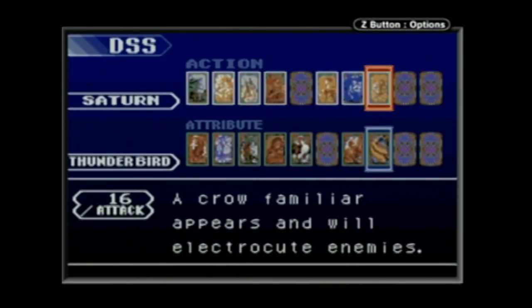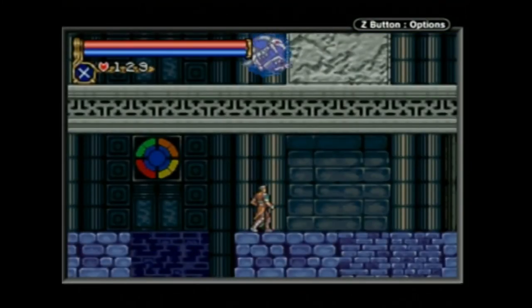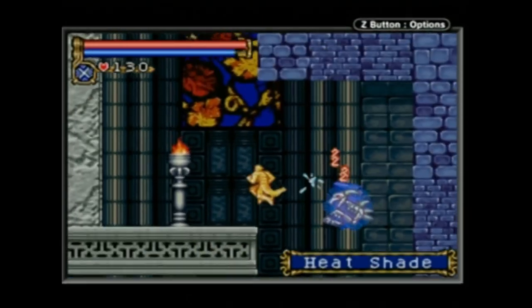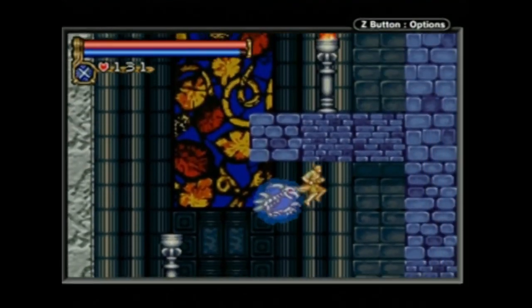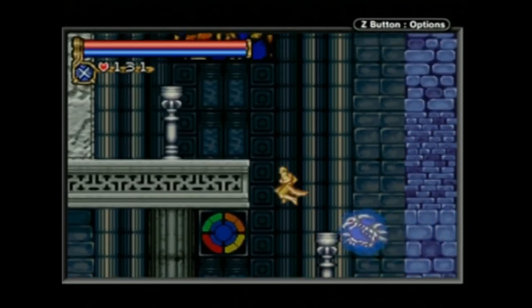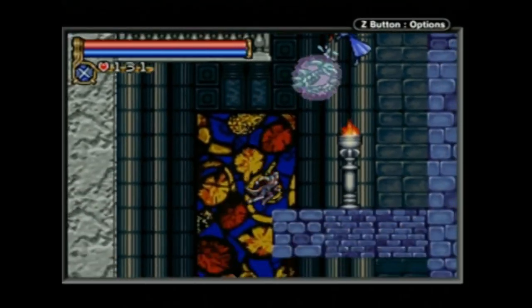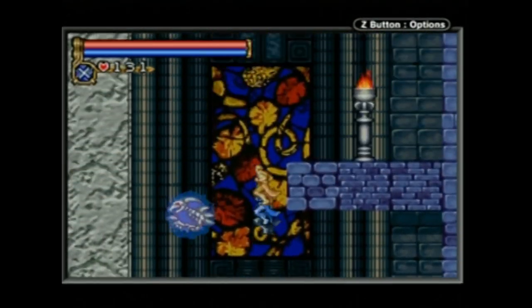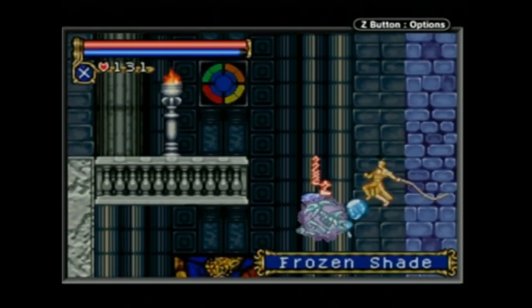No DSS abilities are listed in your menu until you discover the card combinations through empirical testing — that is, by trial and error. But this experimentation is fun and adds to the sense of discovery when finding cards. The rarity of finding them makes it unlikely you'll have access to the same cards and DSS abilities in subsequent playthroughs, and I already have one reason to play this game again just in the fact that I didn't find all of them my first time through. Not all action and attribute cards are compatible, but enough of them are that I had a ton of fun customizing and tweaking them to suit various situations.